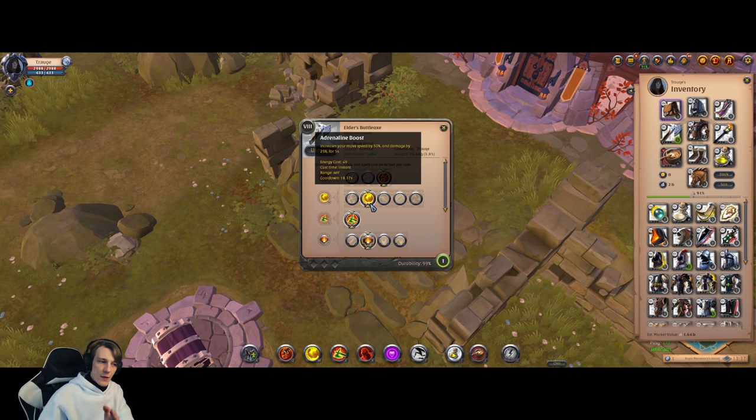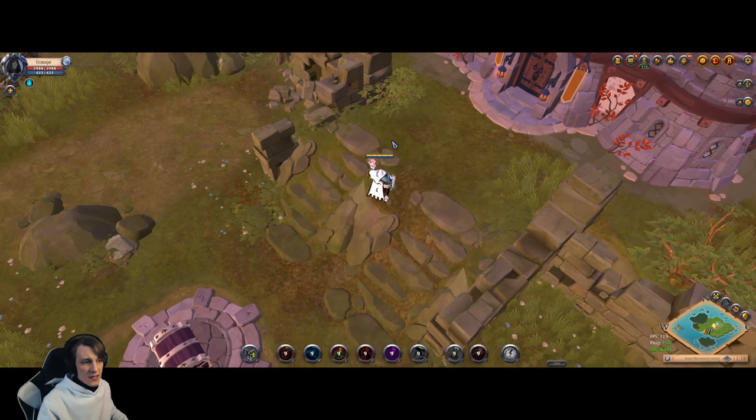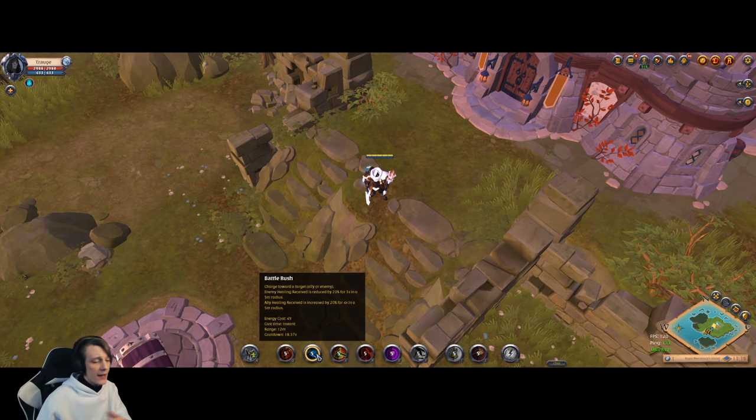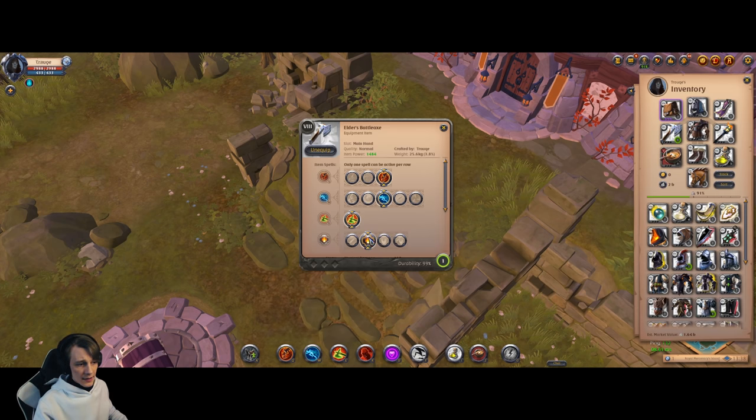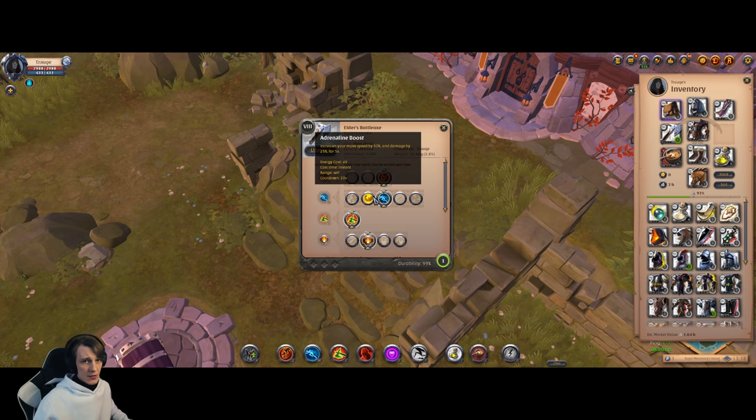Adrenaline Boost will be your main ability in PvP in most cases because it increases your move speed and damage a bit. Battle Rush is a movement ability that requires a target and reduces incoming healing — nice on paper, but it can be interrupted easily, requires a target, and has a 20-second cooldown, which is a lot. Adrenaline Boost is much better in most scenarios.